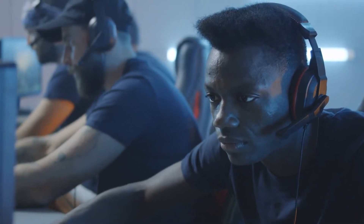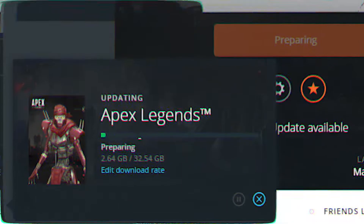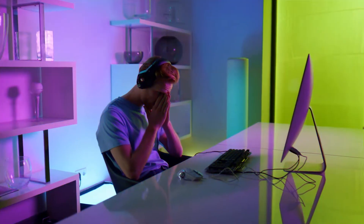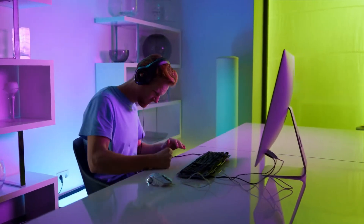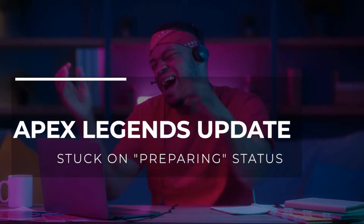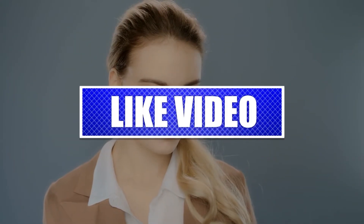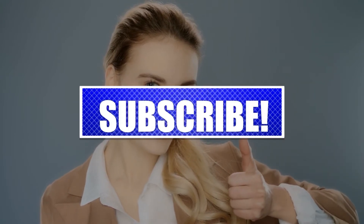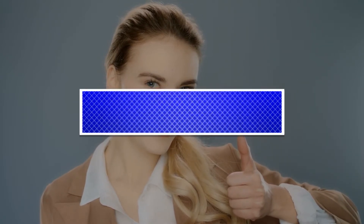Many players have reported that the Apex Legends update is stuck in the preparing state in the Origin client and won't move forward. If you are having the same problem, this video is for you. Apex Legends won't update and is stuck on preparing for a number of reasons, so we've listed the solutions that you can try. Please like and share our videos to help others with the same issues. Once you're done, let's begin.